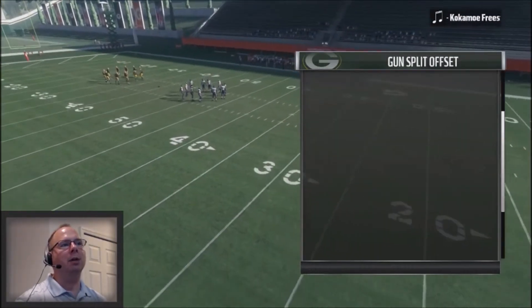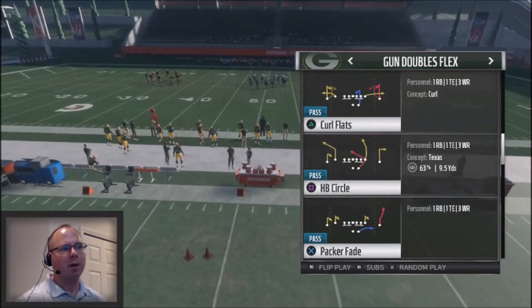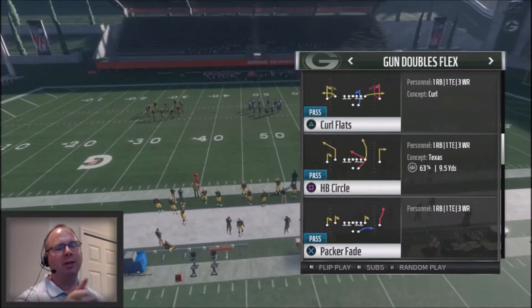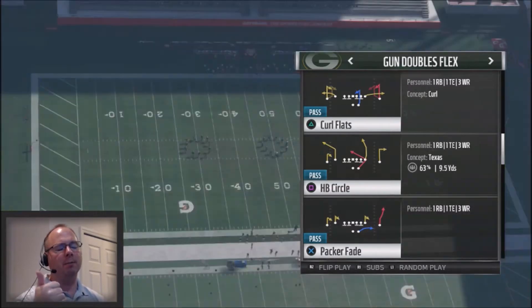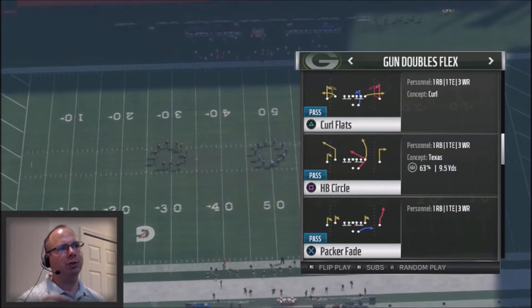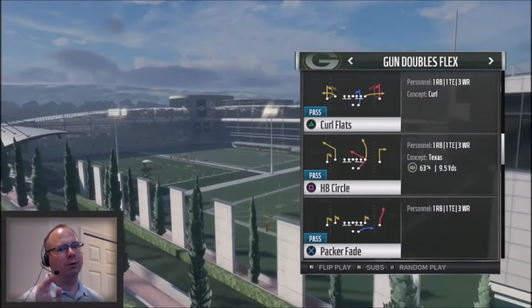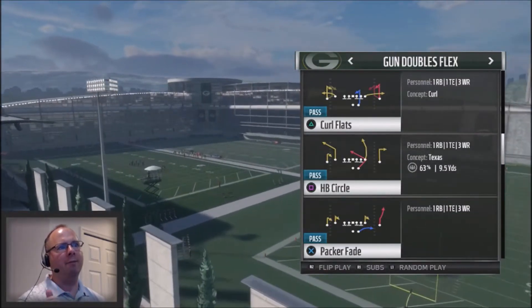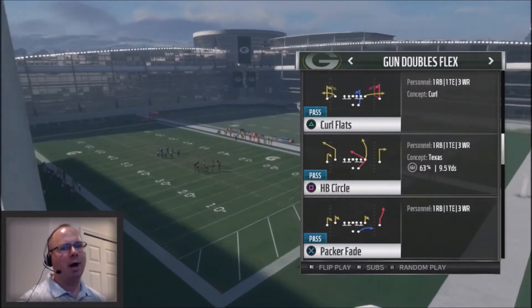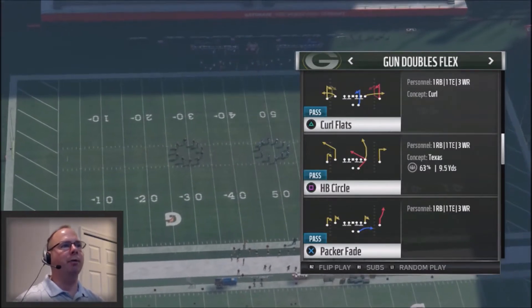The first play is the Halfback Circle. I've only identified the Halfback Circle in two playbooks out of the Gun Doubles Flex — the Giants and the Packers. What I love about this play is that you have a smash concept off to the left, then a deep out which is a stock deep out and very difficult to find, and then a halfback angle with a seam route with the tight end. These route combinations are phenomenal — you can basically attack your opponent from one side or the other.